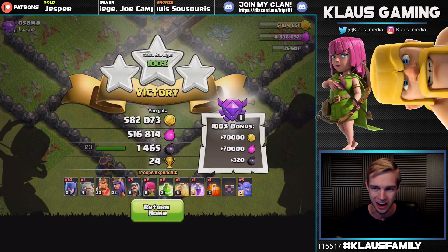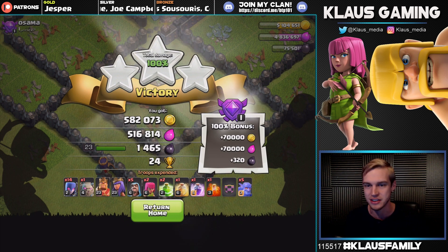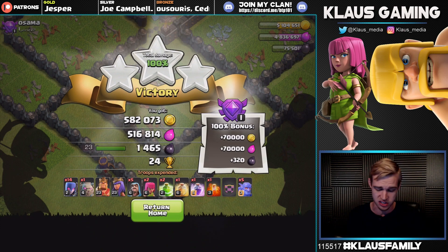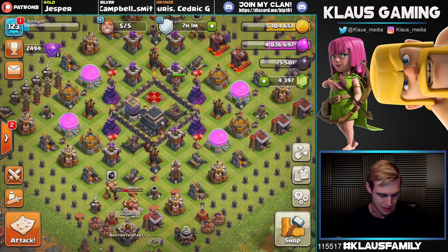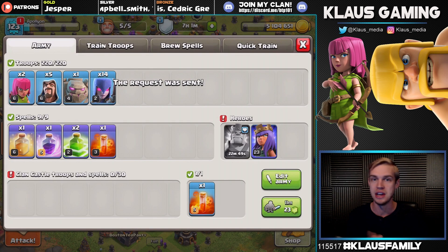Look at that — this is like 500 skeletons, it's crazy. They're going to break through and make their way toward the bomb tower, which is going to wreck some skeletons. The queen comes in from behind — it's going to be the three-star. I didn't even have time to pop the queen's ability, and there it is: a beautiful three-star with a loot bonus of 70,000, over 650,000 gold, and nearly 600,000 elixir. My heroes are only level 23 but I'm mostly focusing on gold and elixir to max the walls.